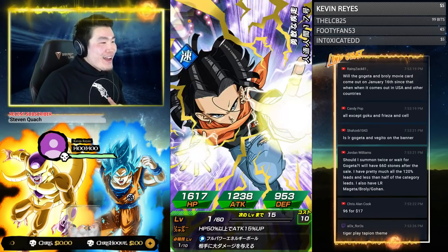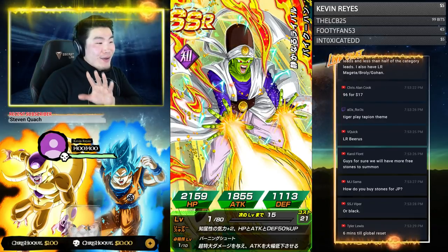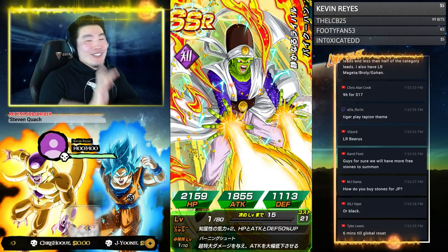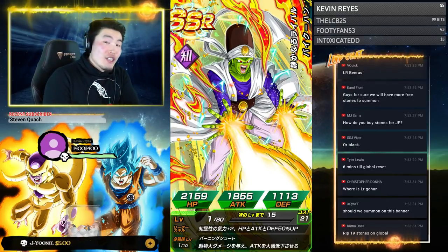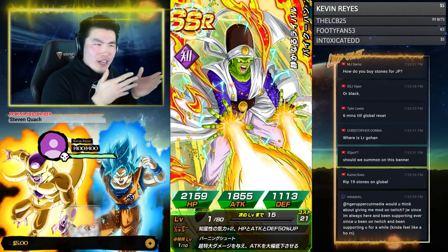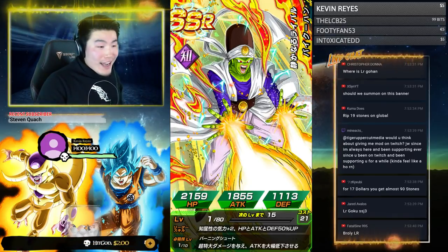One LR Bardock is enough, I was happy with it. Hey, we got a Pikkon! It's funny — I actually don't have this unit on global. The STR version, of course, because they're different types on different versions for some reason, but I don't have this unit on global, so it's cool to have him on JP now.